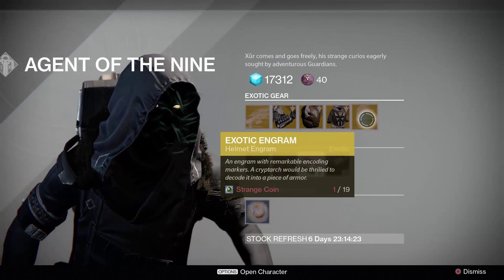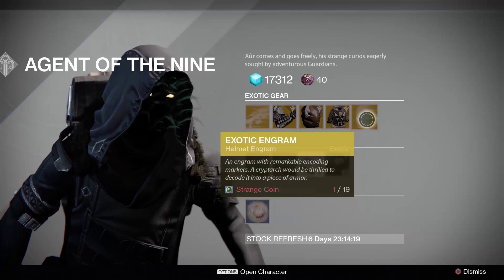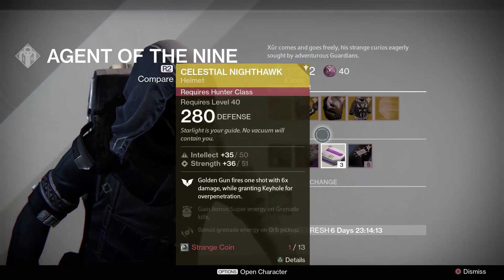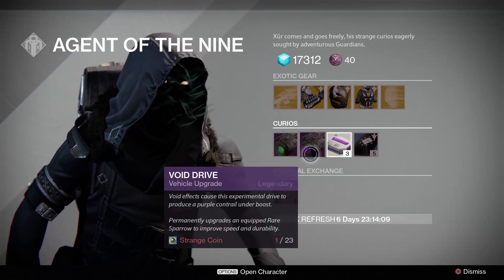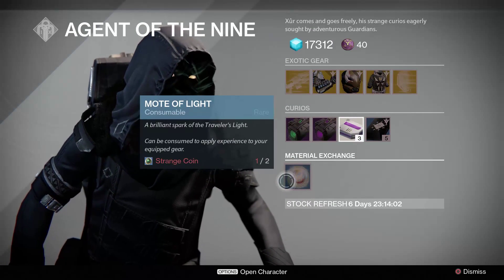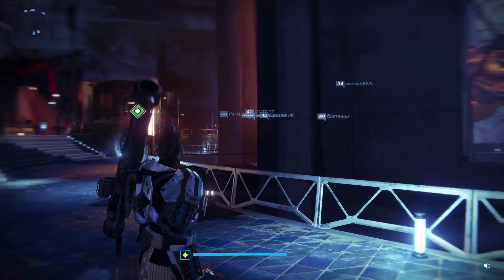Then we've got the Exotic Engram — I won't be buying any of those as I've got tons of helmets from the week one engram farming. You've also got the usual Three of Coins and heavy ammo, and then there's the vehicle upgrade, ammo coil, and Void Driver, which I've never really looked at — and obviously the exchange for Mote of Light. So those are my recommendations for this week.